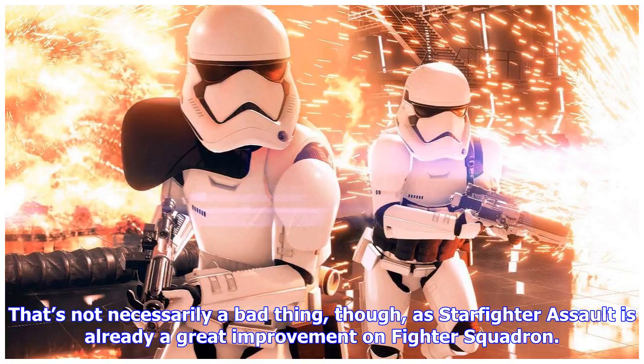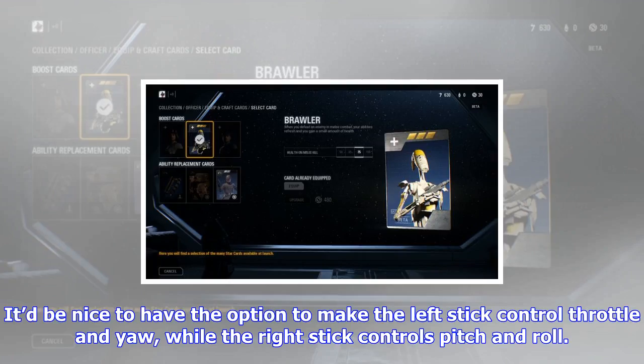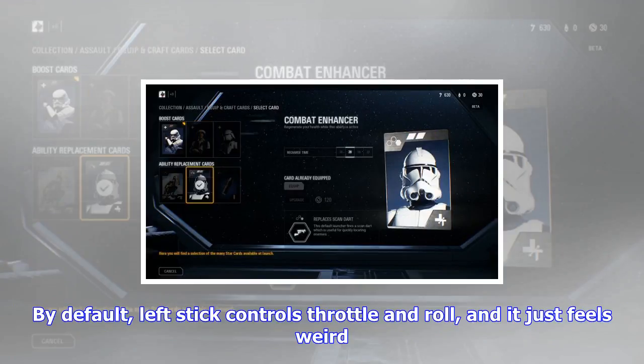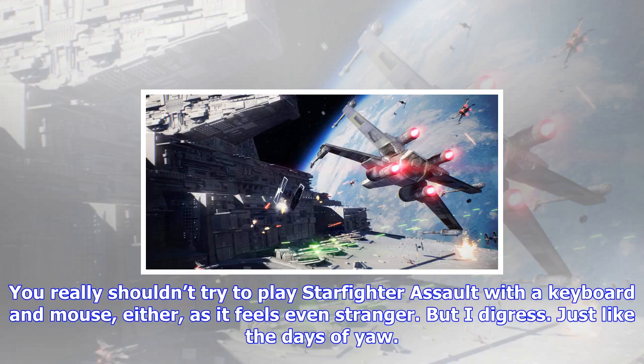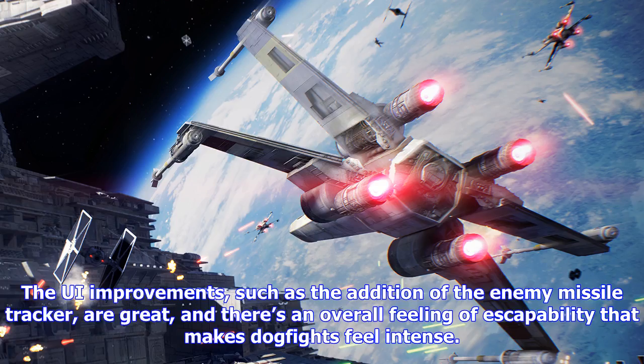I'm not sure if Criterion plans to mimic the greater range of battle point unlocks in Starfighter Assault because, as far as I can tell, it's limited to banking points for hero ships. That's not necessarily a bad thing, though, as Starfighter Assault is already a great improvement on Fighter Squadron. The simple addition of pitch control, as opposed to the one-stick simplified flight controls of Fighter Squadron, boosts player maneuverability, and the reality that you can't hold down left trigger to lock on with your Starfighter's cannons is a welcome change. It'd be nice to have the option to make the left stick control throttle and yaw, while the right stick controls pitch and roll. By default, left stick controls throttle and roll, and it just feels weird. You really shouldn't try to play Starfighter Assault with a keyboard and mouse either, as it feels even stranger.